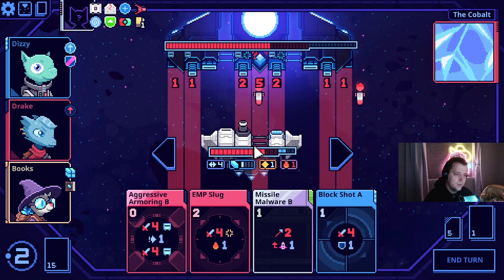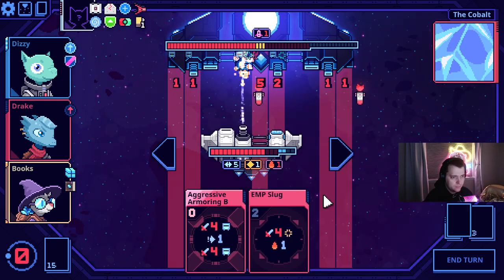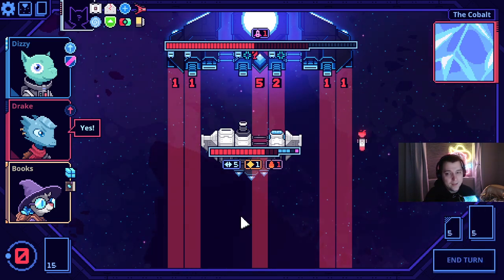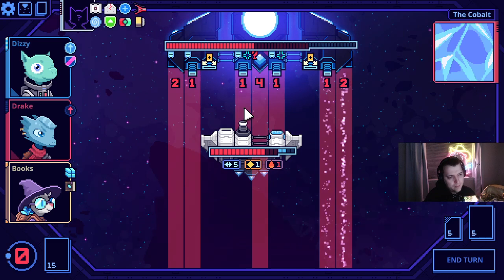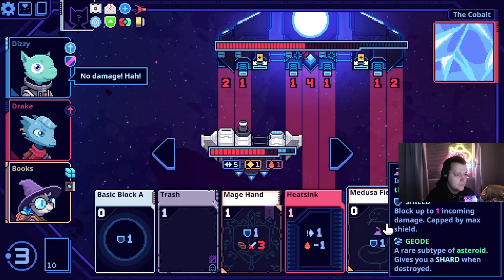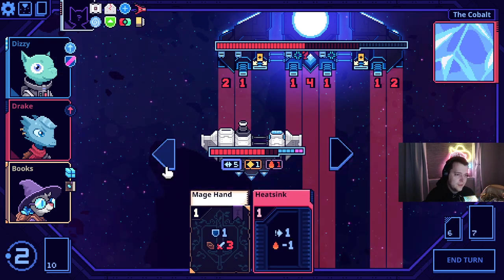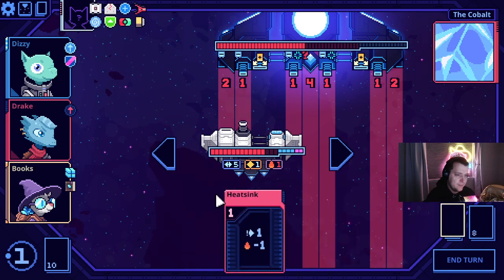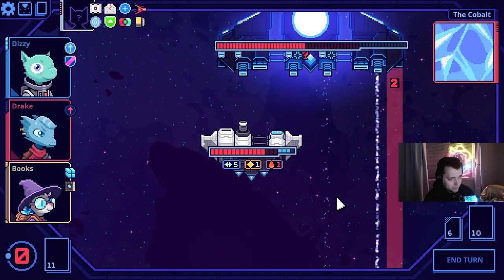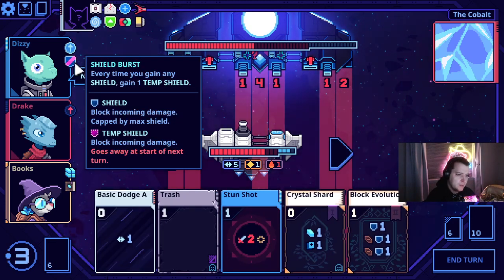Let's use our Zircon Zip this way — it's so good. Aggressive armoring is not playing out all that well in this fight. Aggressive armoring B — but we can play this fight a little bit longer and it's still fine. This Medusa field is underperforming at best. Due to this shield burst, this is an incredible amount of block.